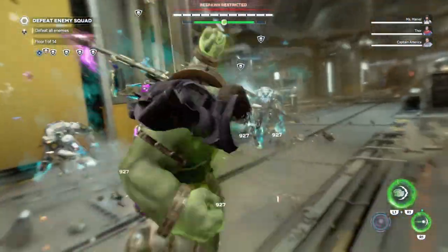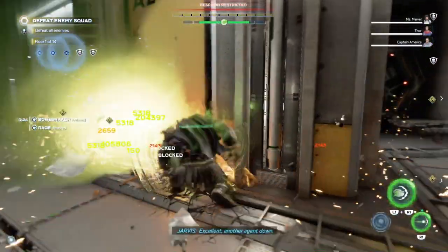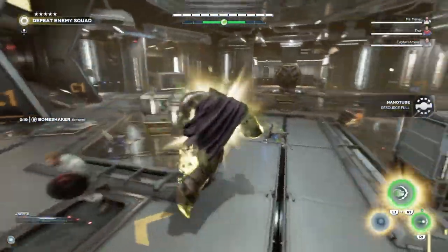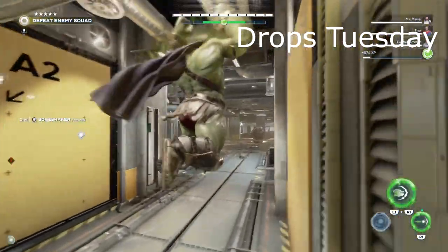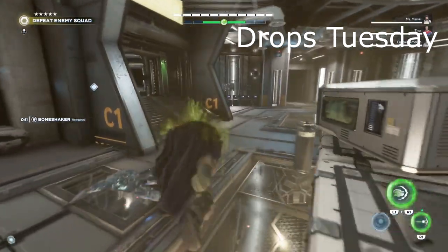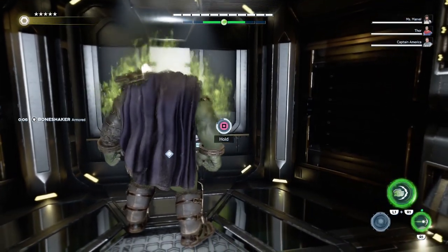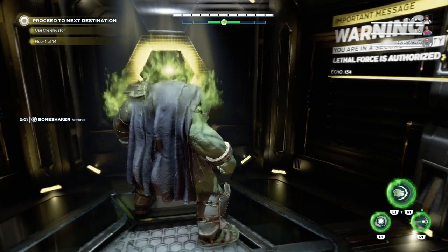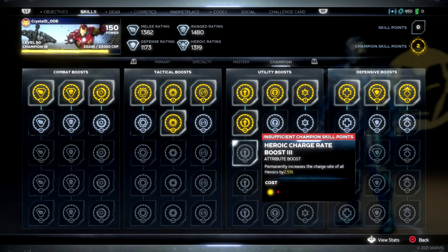Now we're getting onto the Champion System and the consumables being added to the game, since a lot of people were wondering what these consumables are. The Champion System — it is what I thought it would be: basically a stat increase. There are four different sections that come with it: Combat, Tactical, Utility, and Defense.